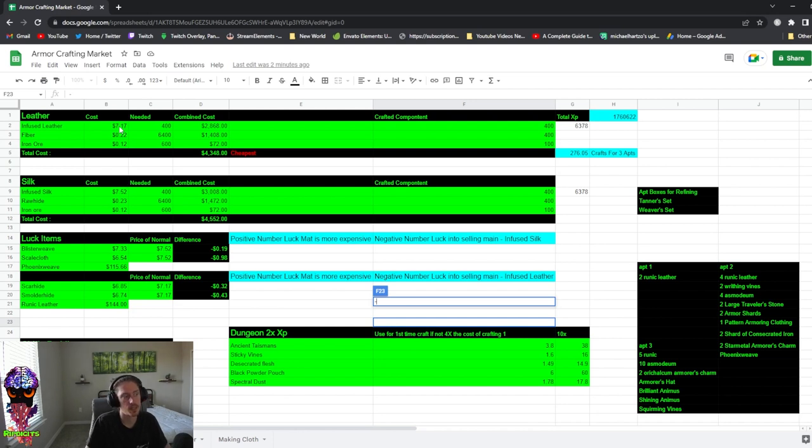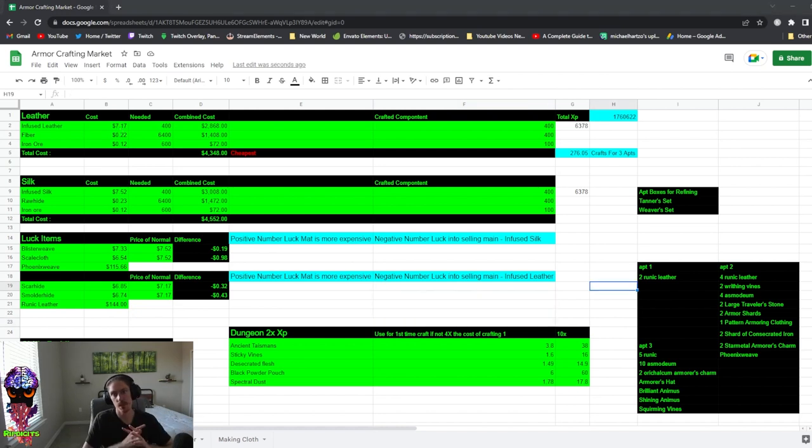If you can get 10 dungeon mats for half the cost of crafting a normal glove, you're definitely making money. Higher-priced items like black powder pouch at 60 gold I would not suggest buying until prices drop. Also keep in mind that during your initial first-craft XP phase, dungeon mats give four times the XP of one normal glove. So for that initial run I'd suggest buying around 50 of each to use that first-craft bonus, but after that keep an eye on prices — don't spend more than half the crafting cost or you're not profiting.